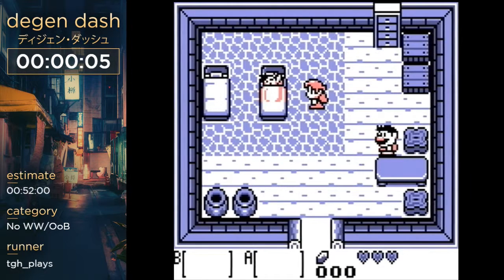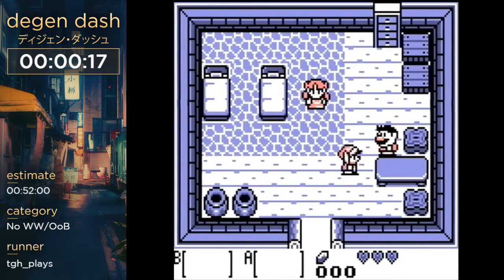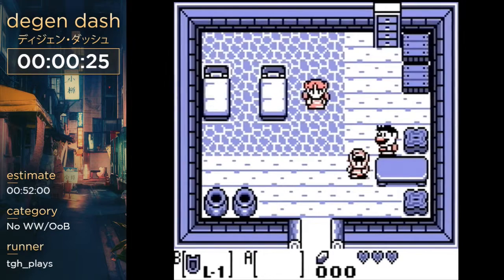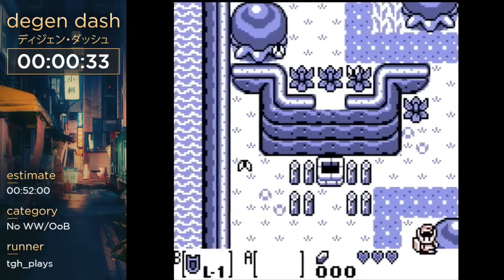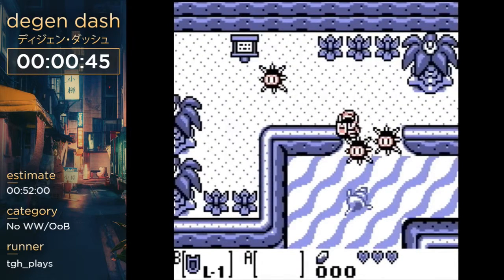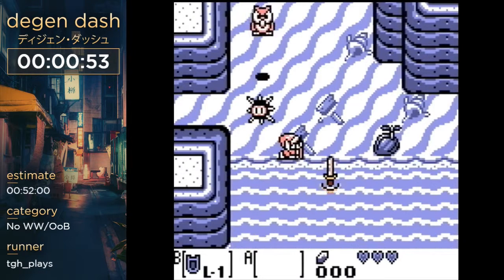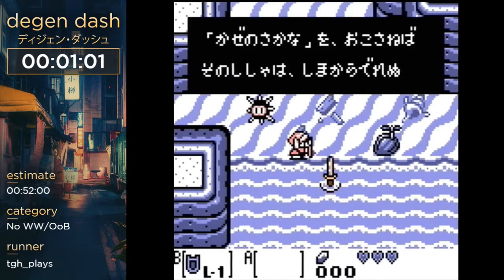Hey guys, I'm DGH and this is Legend of Zelda: Link's Awakening — not DX. You might have seen Sikinar run LADX earlier. This is plain LA. No wrong warp means if you transition, you must go where the developers intended. No out of bounds means you can't be more than one tile away from a normally accessible tile, with one exception later. LA and LADX are actually very different speed games with very different routes.